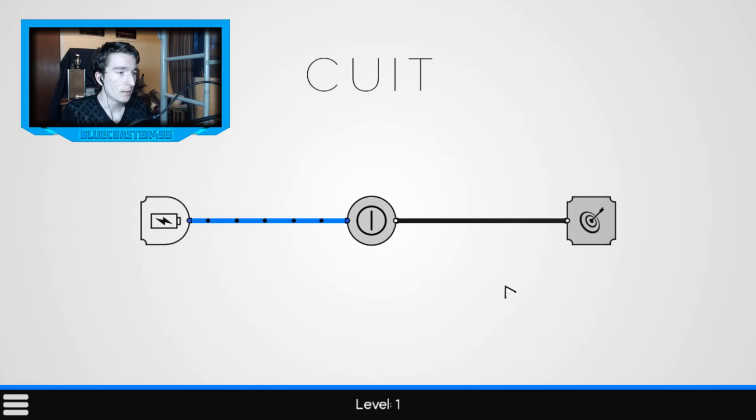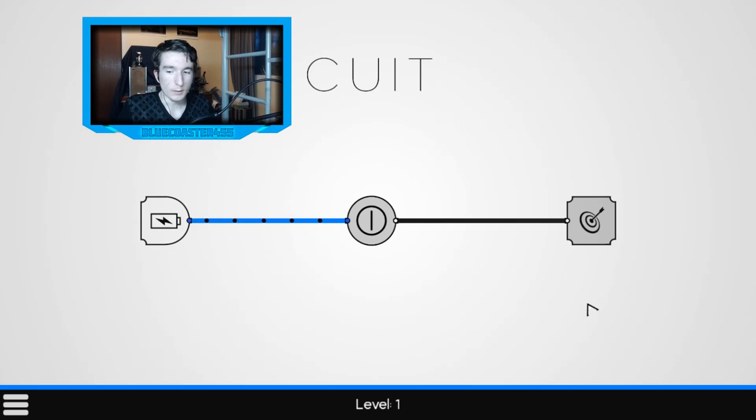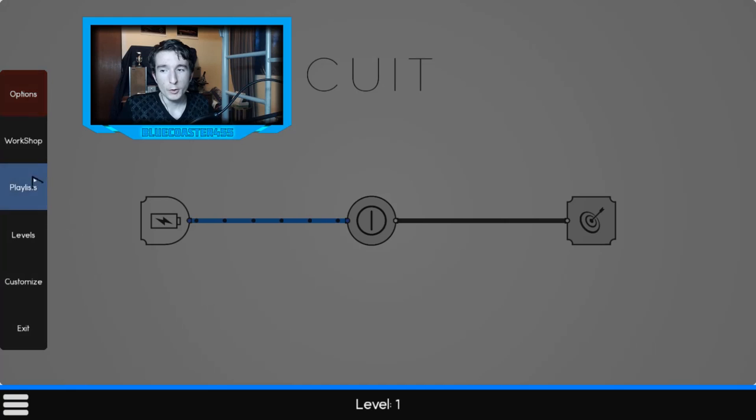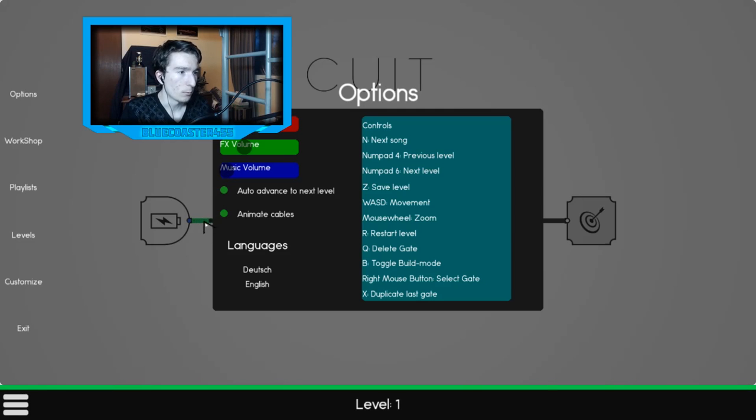I'm going to move around because there's some menus in the way. We've got the menu: Options, Workshop, Playlist, Levels, Customize, and Exit. Options is where you can modify your volume and stuff. There's also 'advance to next level' — whenever you complete a level you move to the next — and 'animate cables,' which controls those black circles moving inside the circuit.